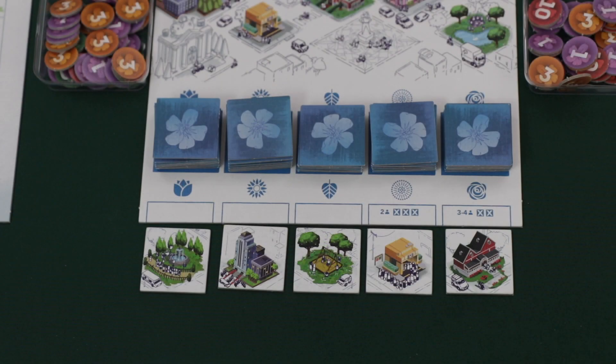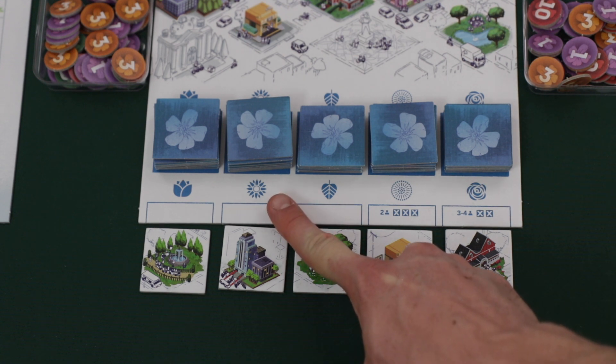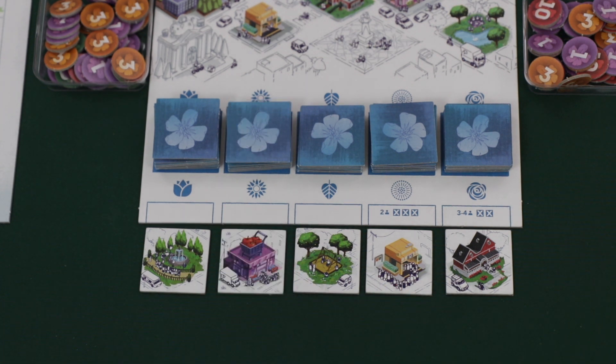After placing the building tile and immediately scoring points, players will then take a new building tile from the market display. Players will take the building tile from the space with the flower icon that they covered up. So in our example, the player covered a space with a particular flower icon, meaning they take that matching tile into their hand. After taking the tile, the player reveals the topmost building tile from the matching stack and places it face up in the empty market space. Once the market is refilled, their turn ends.